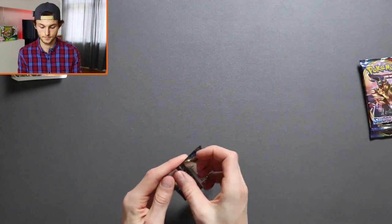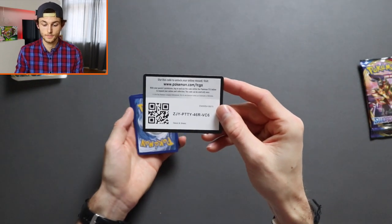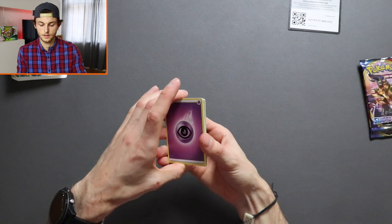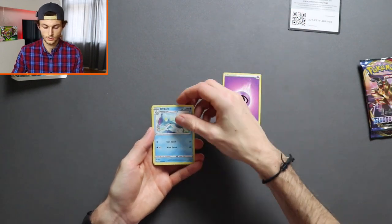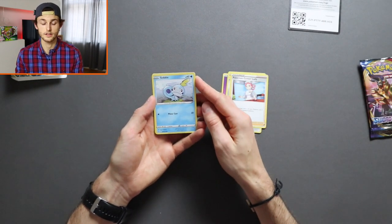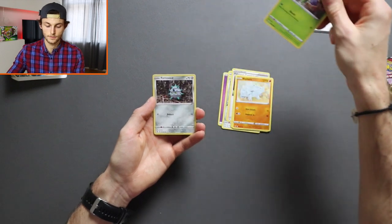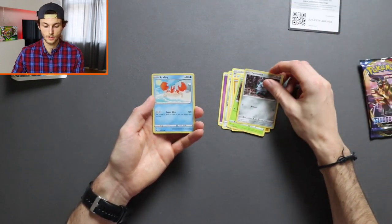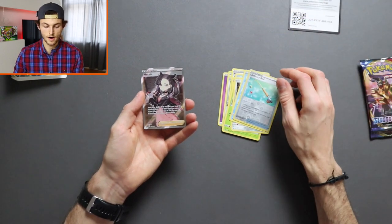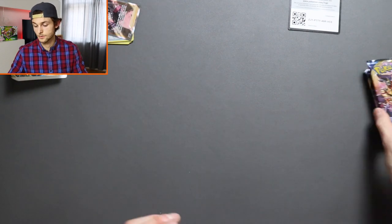Right, let's get into the first pack opening. So the code card there for the online game. Starting off with Psychic Energy, Drizzile, Sunflisk, Pokemon Center Lady. Sobble looks so sad in that artwork — so sad. Rhyhorn, Roselia, Ferroseed, Crabby, Ordinary Rod, and we have Marnie to finish it off. That is a pretty good pack to start with. Pop those to one side and we've got two more booster packs to go, so let's get into those.